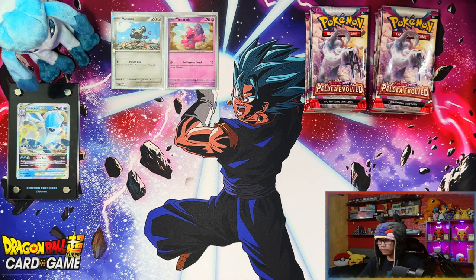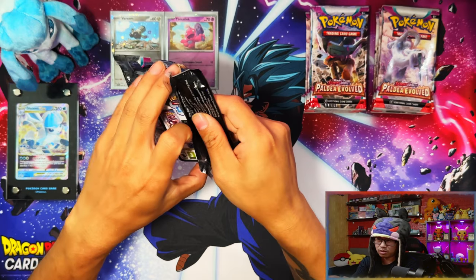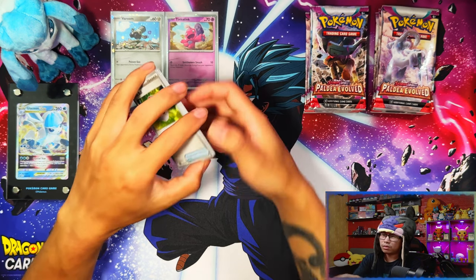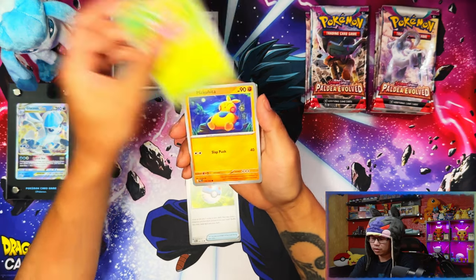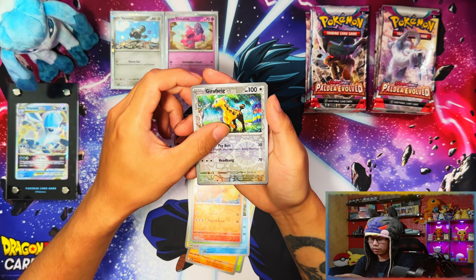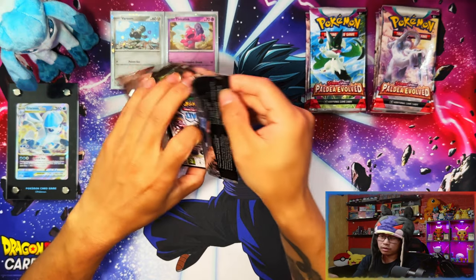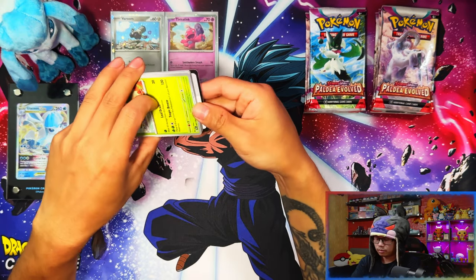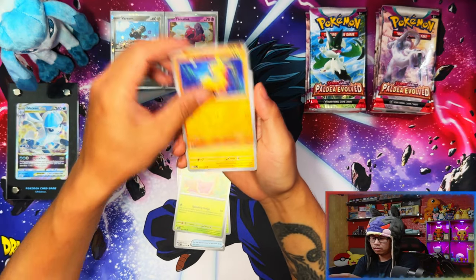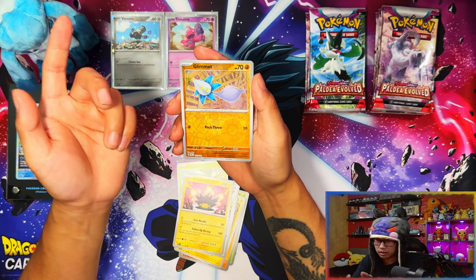I've got most of this set already so I'm coming into this more or less fresh — seeing most of the cards I probably won't remember them, so it'll be good because if I see something exciting I can actually be excited about it. First pack — didn't get anything. Also changed up the playmat; I've got a Dragon Ball one. My favorite character is Vegeto Blue. I'd love to collect Dragon Ball cards but it gets so expensive.